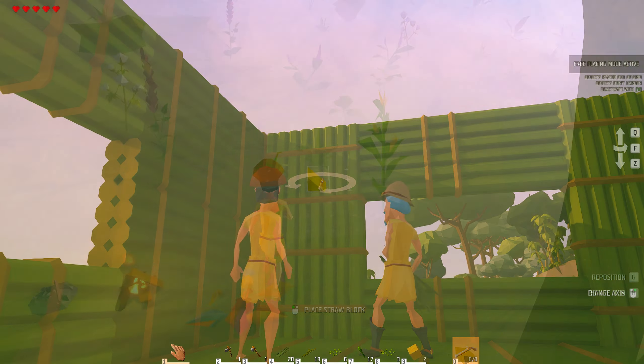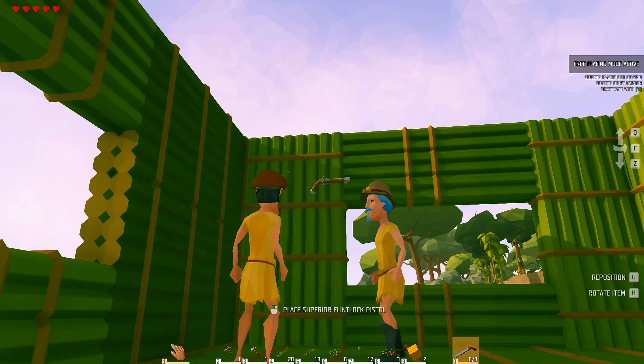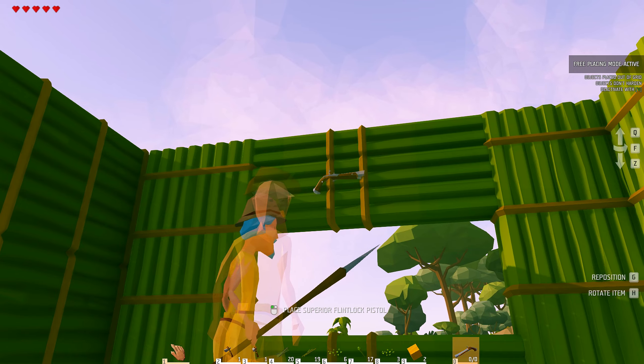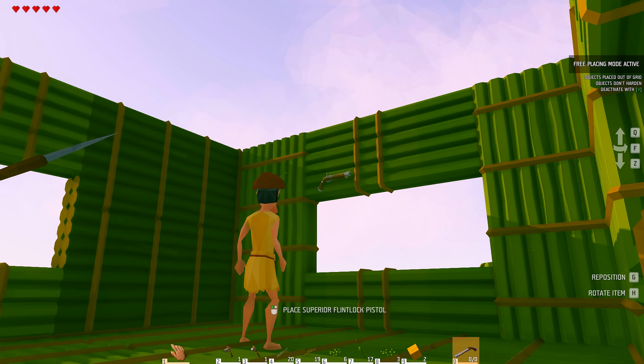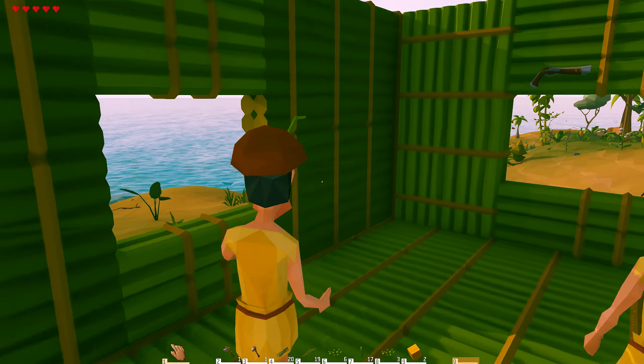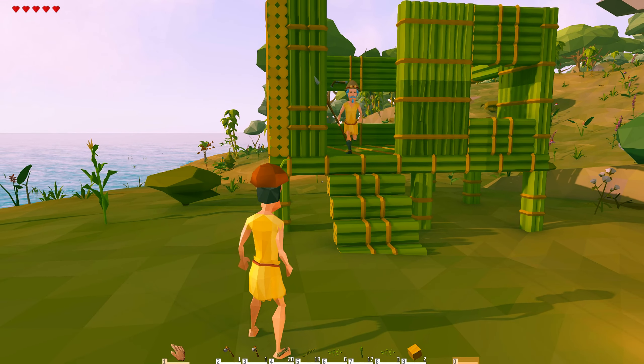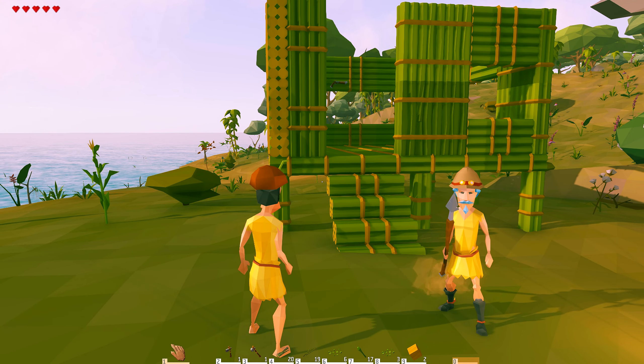One of the really cool things about this game is — any object, you can just put it in the real world and it will stay in the real world. So I put that up on the wall — camera's a bit buggy there — but I've put that up on the wall and it will stay there, and you can do that with everything, which is awesome.